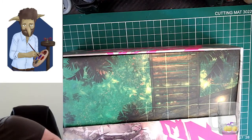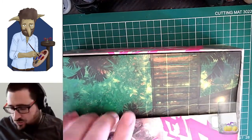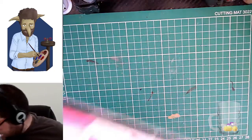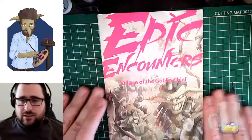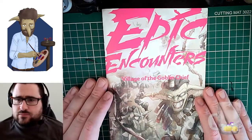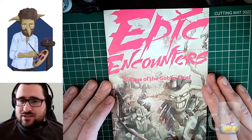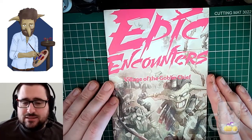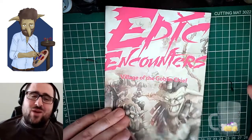Let me switch over to the box view. As advertised, this has everything in it you need to run an encounter — not a campaign, just an encounter. You get a little campaign booklet. I'm not going to show you everything it contains because that would be a bit unfair on the people who wrote it.